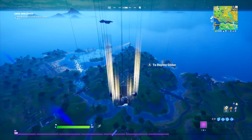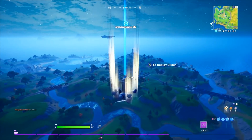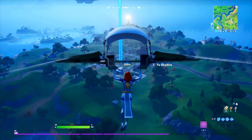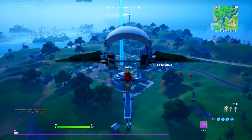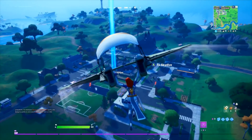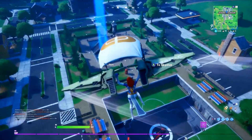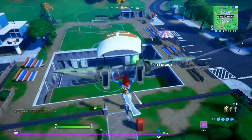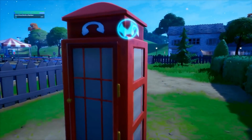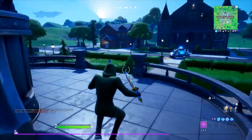The first challenge for Mystique is coming in at a phone booth. Land over at a phone booth, go into it as Mystique and transform into one of the disguised outfits. This is very simple. There's currently only one place on the map with these phone booths and that's at Doom's Domain. However, in a few weeks, depending on when you're watching this video, you'll find there are extra phone booths in different spots. Right now we've only got the one over at Doom's Domain, but if you've got a different spot elsewhere, feel free to land there.